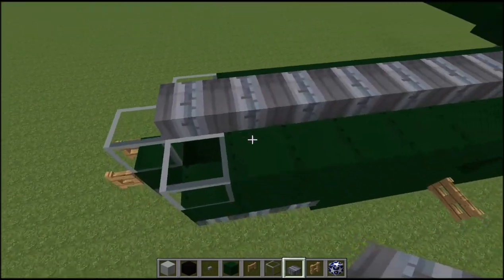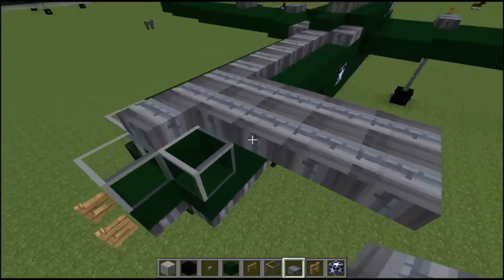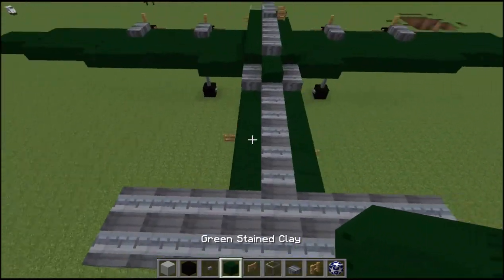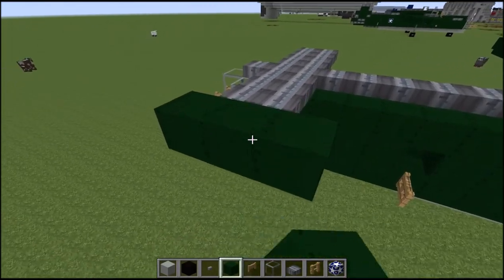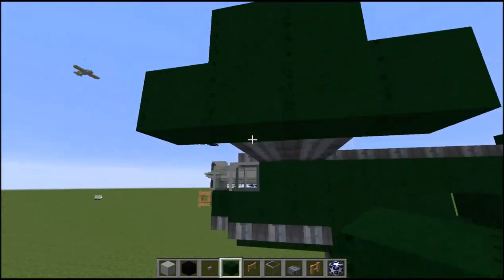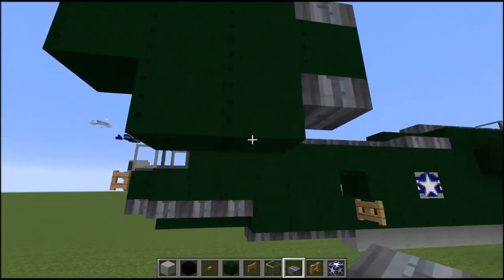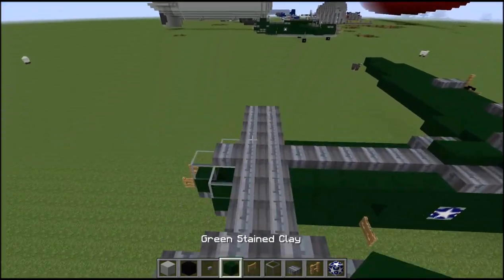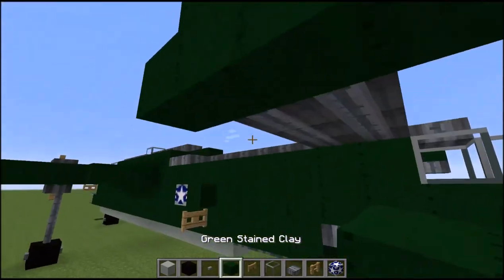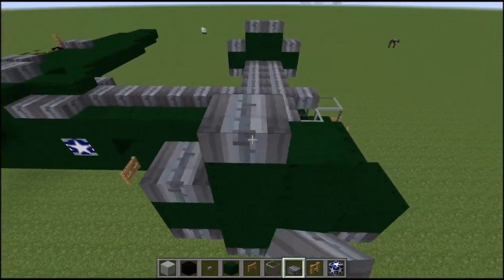Now we'll do our split tail and then we're going to be finished. For the split tail, start it right here — go one, two, three, four. It should be sticking three out and two wide — go one, two, three, four. For the vertical stabilizers go one, two, three, four like that. This hits the lower hip box of it. Then go one, two and one, two — so it gives you a shape like that. Place a slab on top of everything. That's your final shape. Now do it on the other side, same steps, then slabs all around.